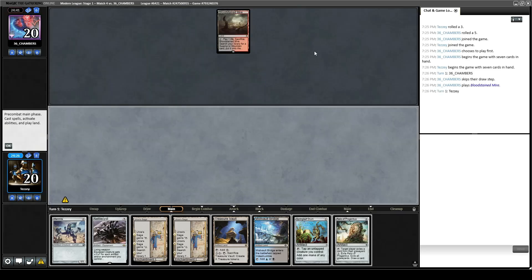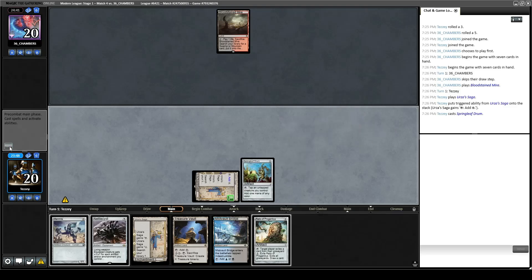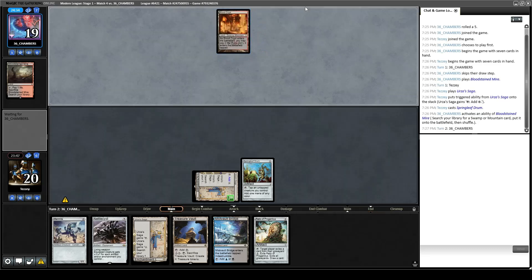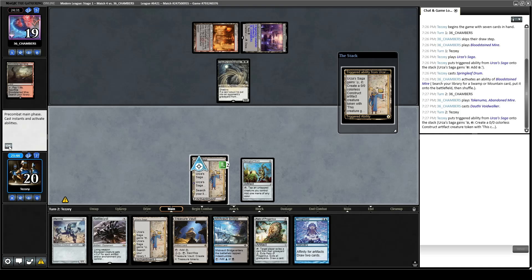Bloodstained Mire. We drew Relic. That's not a ton of information — they could disrupt us by looking at our hand or by killing a creature, both of which would be very annoying. Since we have two Urza Sagas I think I might just run it out. I could go Memnite, Relic this turn, and that could help keep their graveyard under control assuming they're a DRC deck, but Rakdos decks in general just pass on turn 1 when they have Bolt or Fatal Push, and I don't want to turn their mana on.